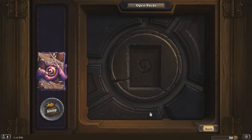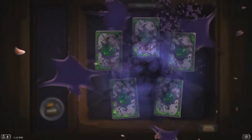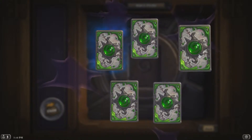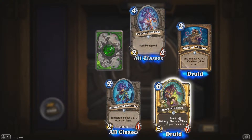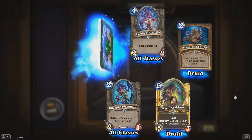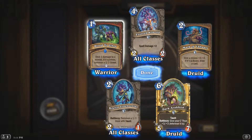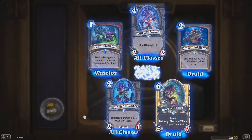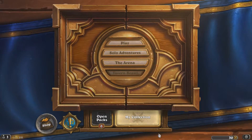Final pack of the main batch. We'll see if we can open seven more packs after I win seven games — I'm not sure if I have time today. No legendary in this last one, but a golden common. The rare is Blood to Ichor: deal one damage to a minion — if it survives, summon a 2/2 slime. Those are all the packs for now.